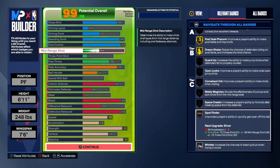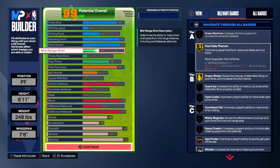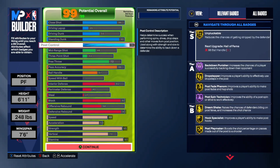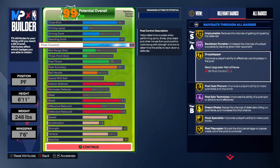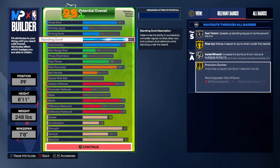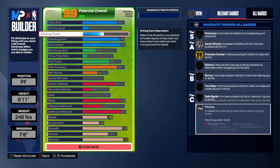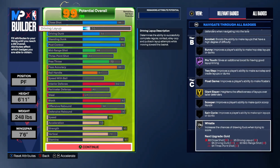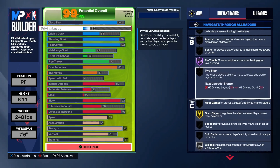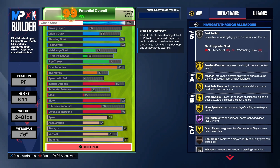With a 92 post control you get Gold Unpluckable, so hopefully you won't be getting reach-in stripped — especially from lockdowns who spam steals. I played a lot and people do spam, so Unpluckable gold helps combat that. You also get Hall of Fame Back Down Punisher — need I say more — and Gold Drop Stepper for those drop steps.